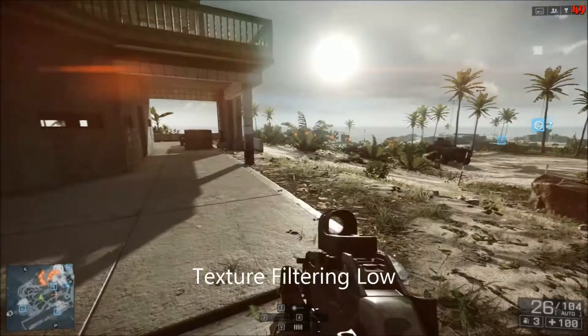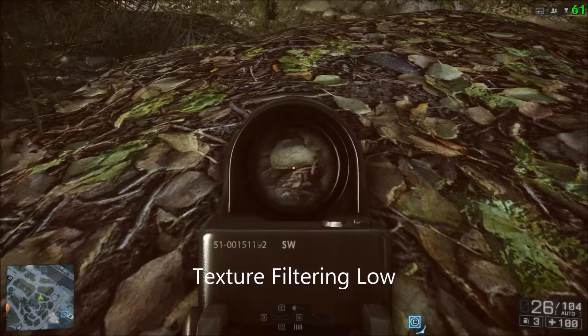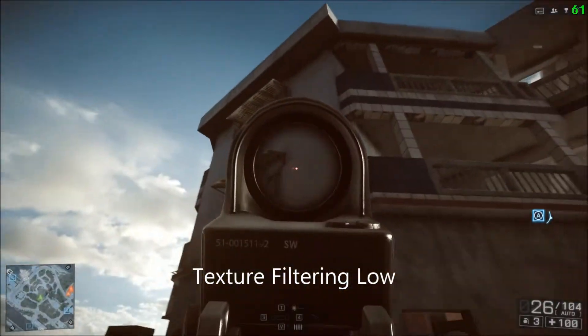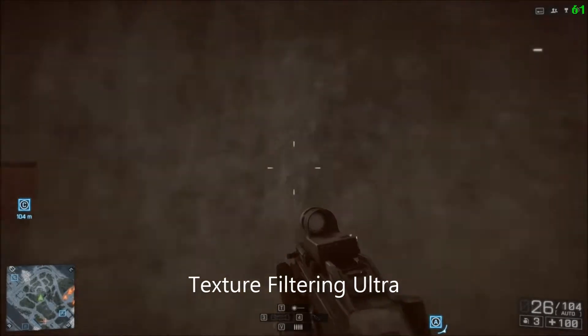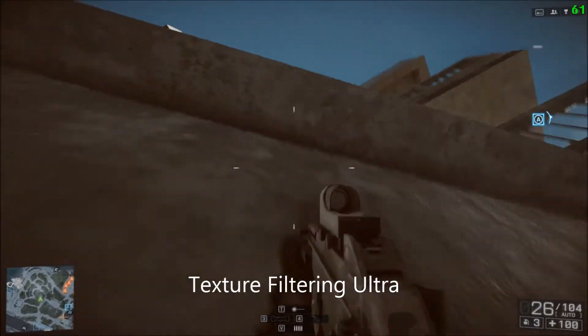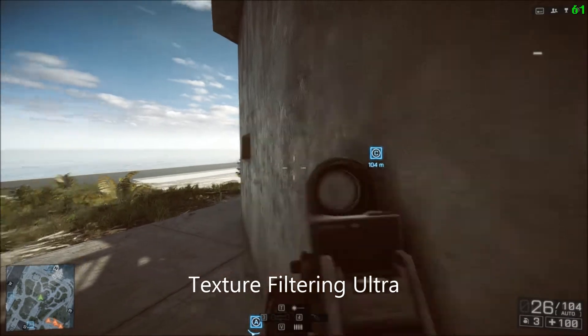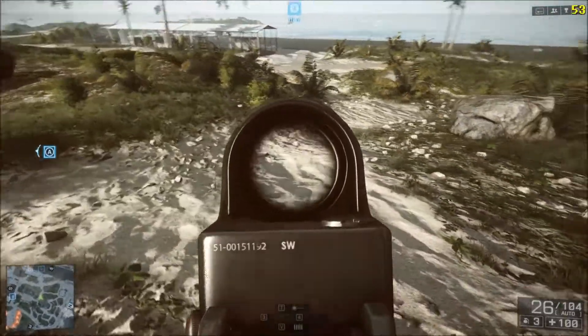The next setting is texture filtering. This basically adds definition to all textures within the game, making them look less blurry and easier to see. It has a very low impact on frames per second but also doesn't really add much to the quality of the game as far as I'm concerned. So if you're really stuck for frames per second, turning this down won't affect quality all too much.